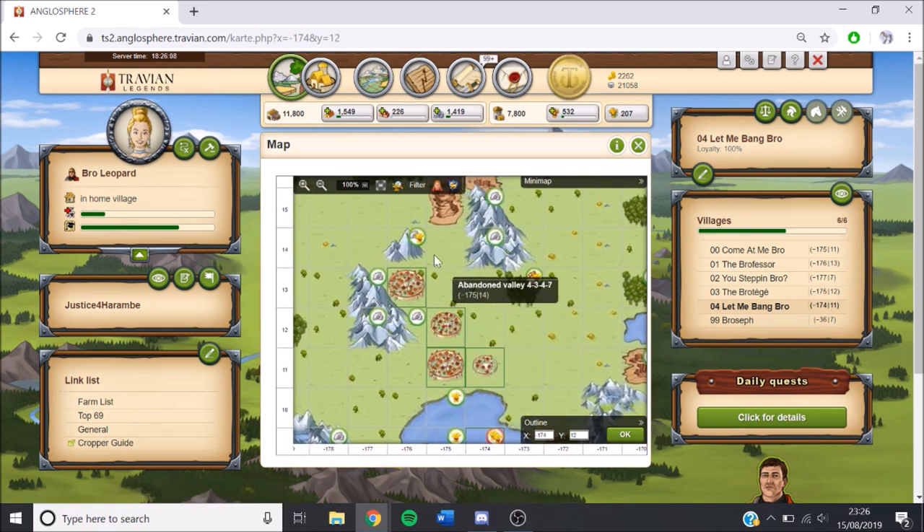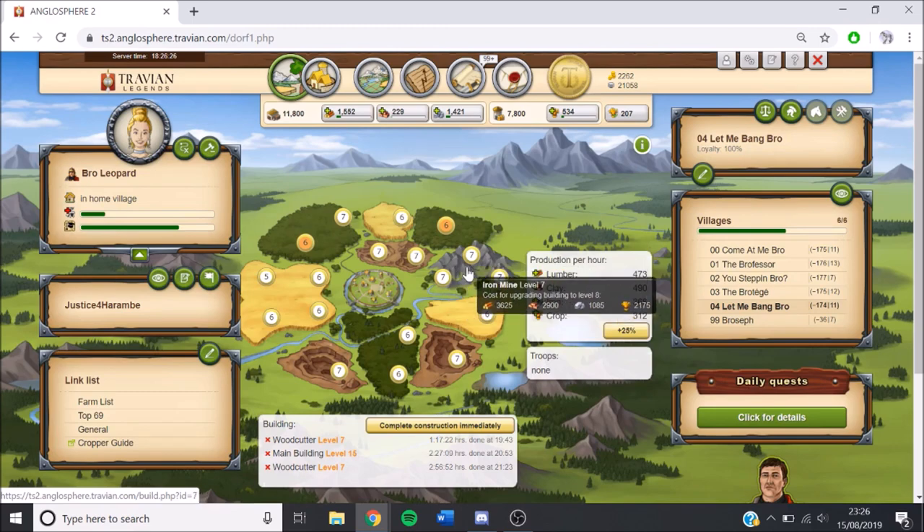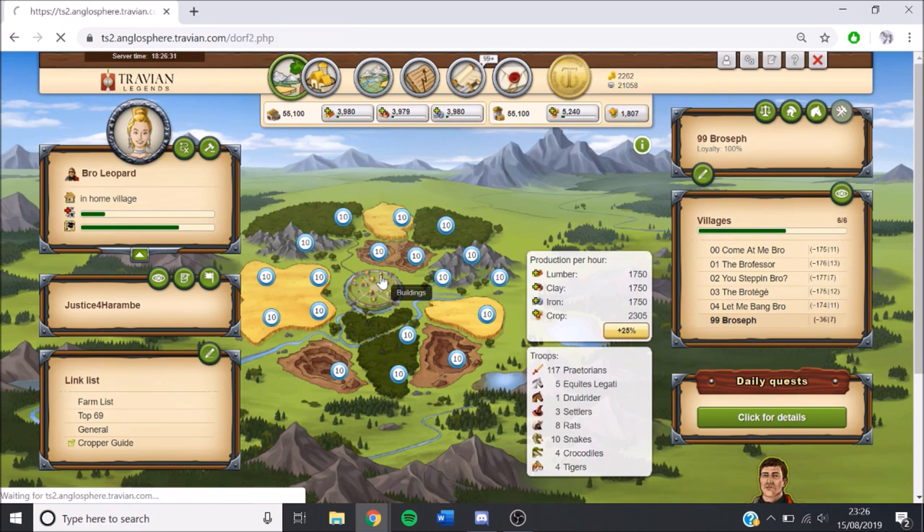We'll take this wood oasis for 0-4. Then for 0-3, we're going to take the iron oasis, but we'll drop it later on because it's our hammer village and we don't want to get wheat scouted. So we're going to take it for now, and then once we start building the hammer, we're going to take it back — probably with 0-1.